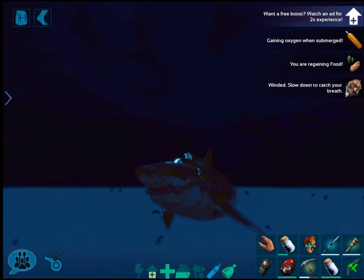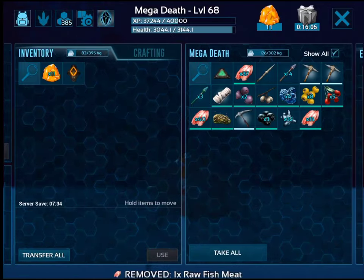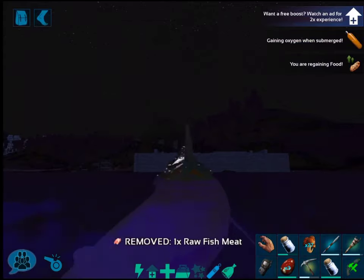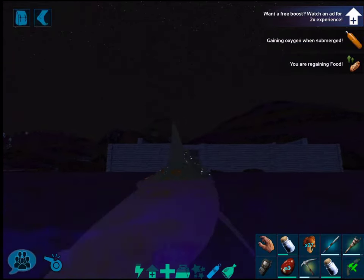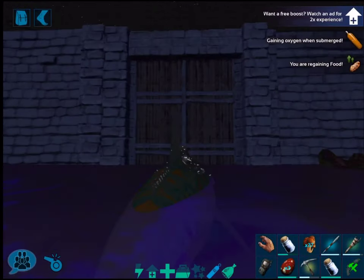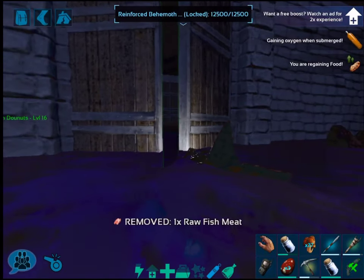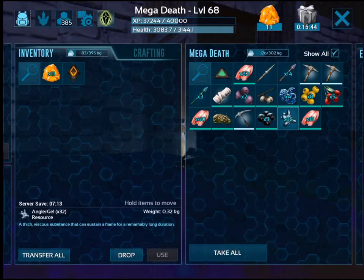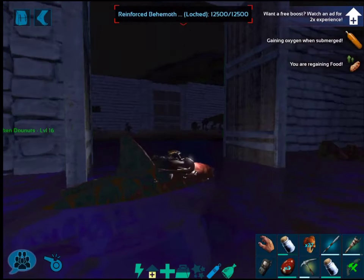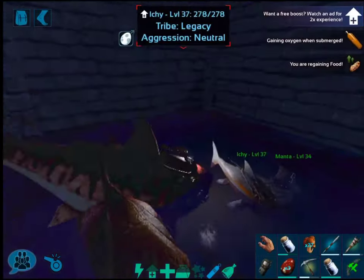Alright, so now that we have the food — 32 Angler Gel — that is enough to tame like 3 Mantas. And be aware, you can also use Angler Gel as fuel. It literally says it right here: 'burns for a long duration.' So it's a fuel. It could be something else, but it sounds like it's a fuel because they say 'for a long duration.'